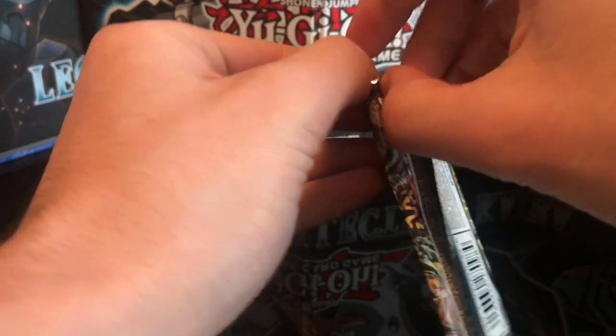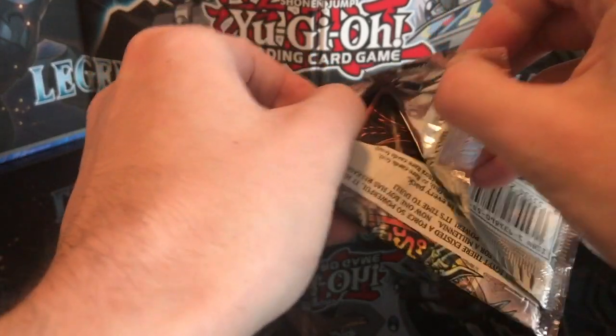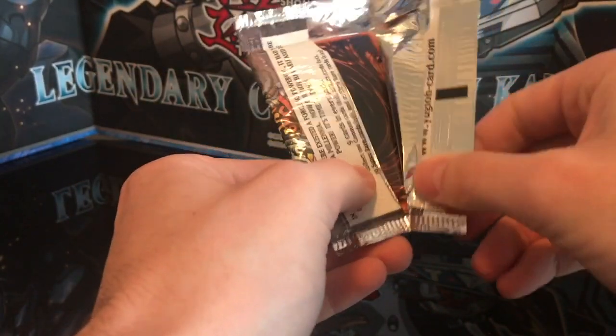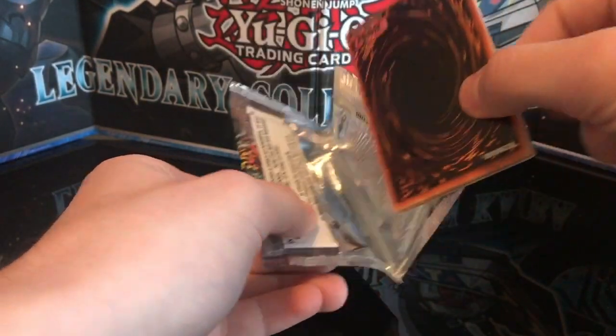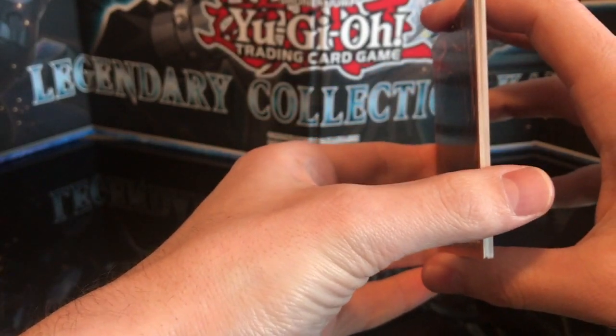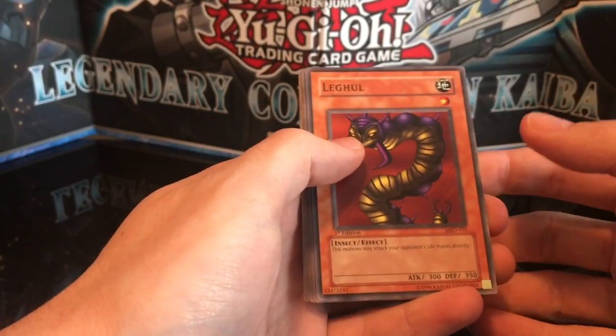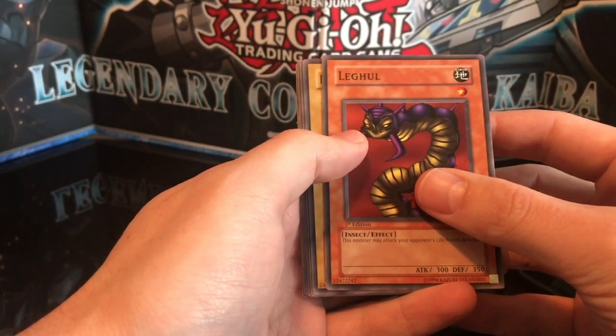Maybe we can pull out some magic and pull a holo — any holo is obviously going to be incredible. Either way it's gonna be a lot of fun. I've never opened this before. Interesting — the back card is upside down. It's not looking too promising there, but it's possible.